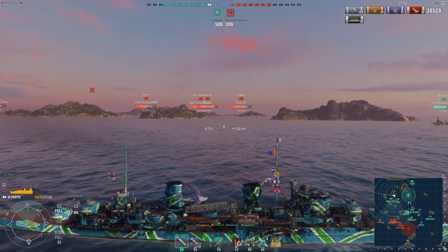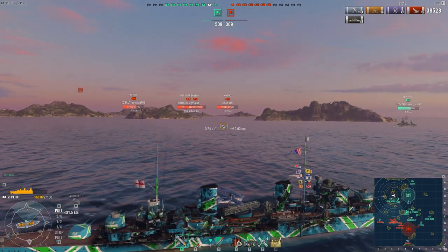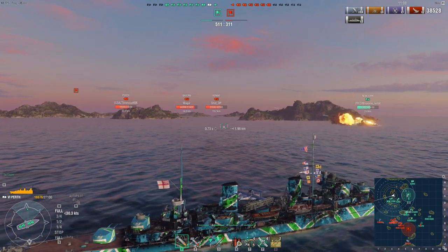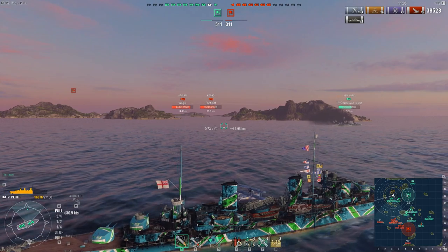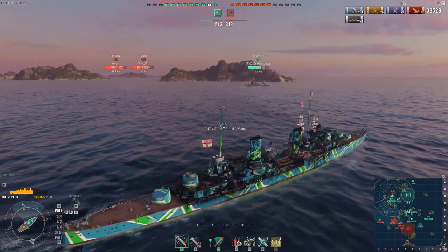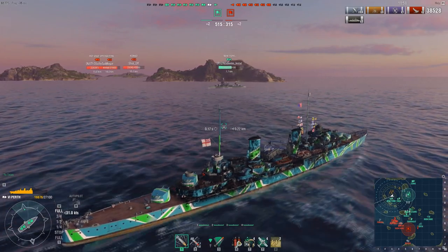At this point, his team is actually doing really, really well. They've only lost three ships — looks like three cruisers. The enemy team has lost two battleships, including the Texas, which is a very, very good anti-aircraft battleship. Remember, there are carriers in the game, and those Tier 5 carrier aircraft do not hold up against the Texas — they really, really don't.